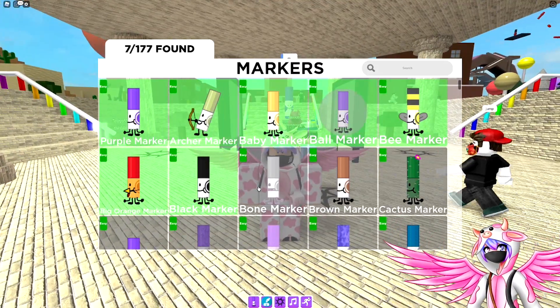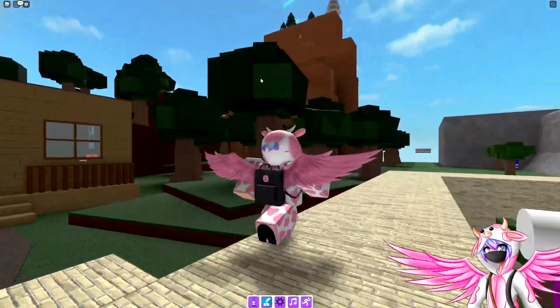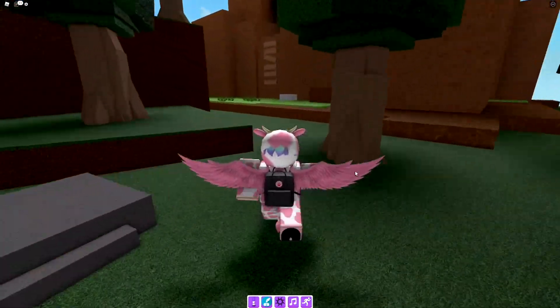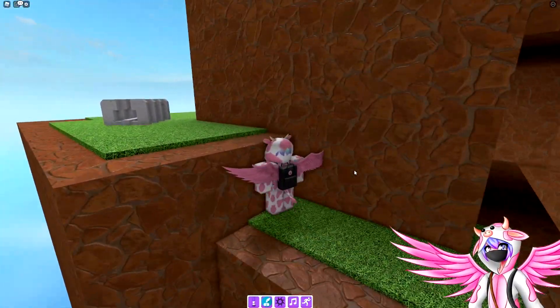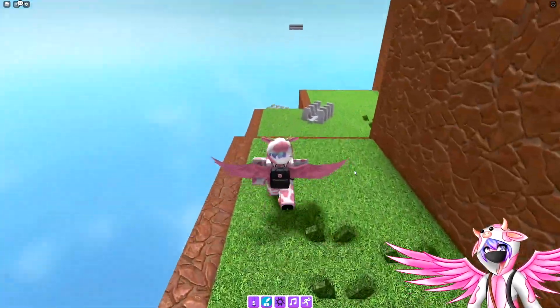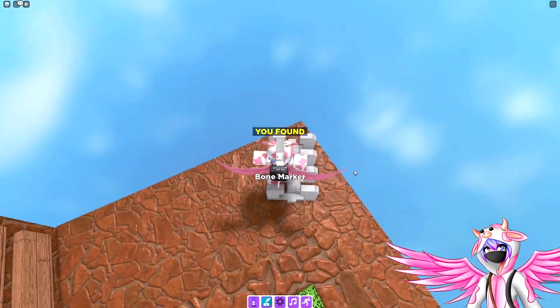The next marker is the bone marker. To get this one, you want to head over to the exact same mountain over here. Once you climb the ladder, you want to go ahead and head over here instead of inside the cave. And in this back corner, you should find the bone marker right here.